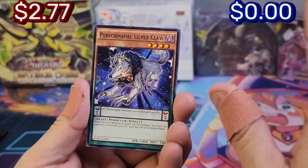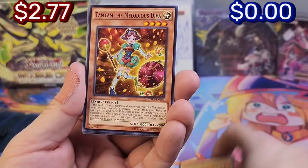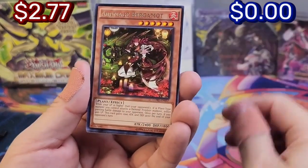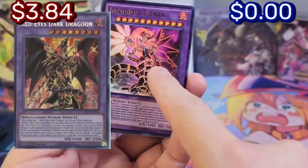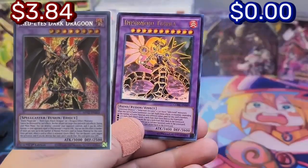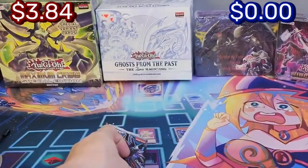In my opinion, booster boxes are better than special editions. Special editions are almost never first edition. Oh, I like this card because it looks like Dragoon, doesn't it? And as soon as I say that, we pull an ultra — red, that's cool!